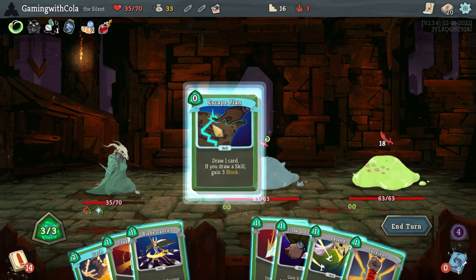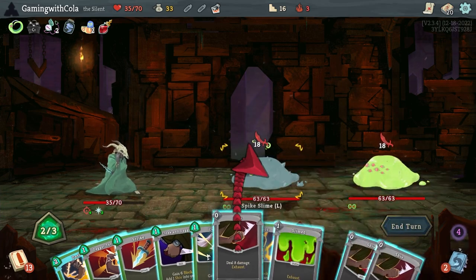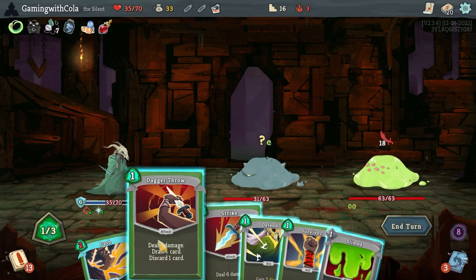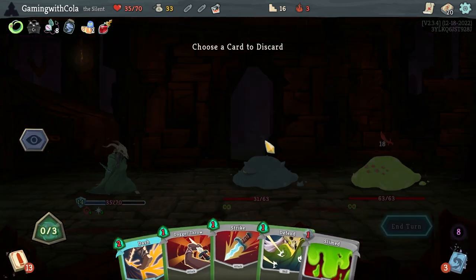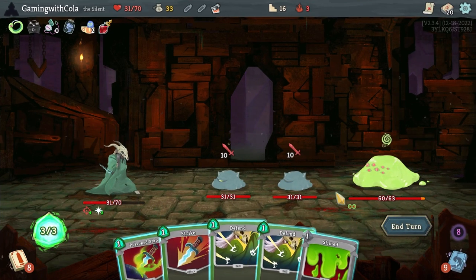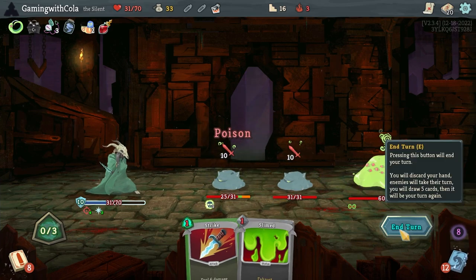Let's draw — that wasn't helpful. Let's go Shivs. Attack — one, two, three. Let's go with that one, and we got another one on him. Cool — he's going to mitigate that much damage, which is great. Then go this one with Defend. Cool, take four damage. We're going to go Defend, Defend, then Poison, Strike — end turn.